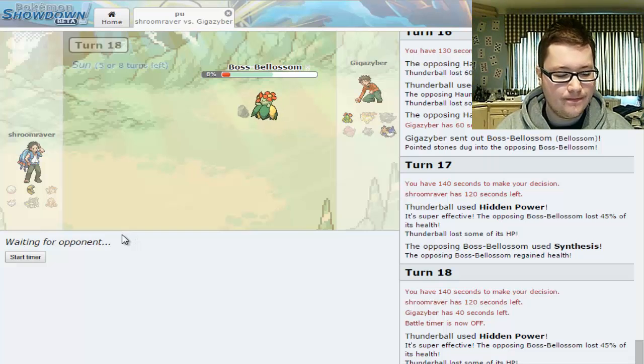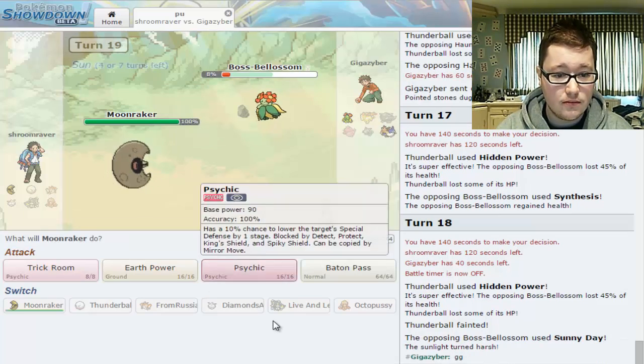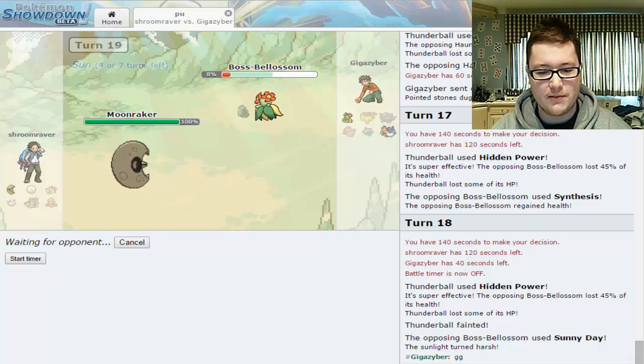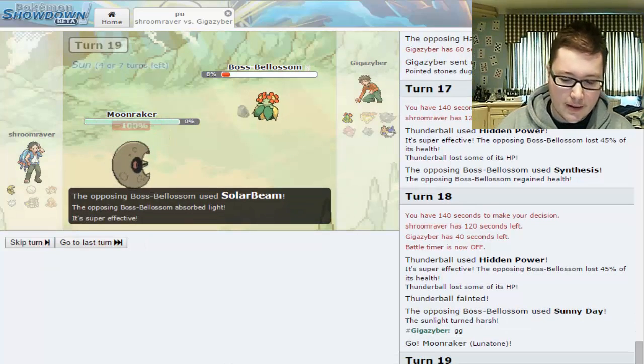Clearly he didn't have another STAB move. Yeah, it is GG. I might be Sashed but I'm not — I'm going to try and trick him. It's probably GG but we're going to wait and see. Max HP, 207 Special Defence. I'm not saying GG until the end of the game, but in reality it is. He doesn't know that I'm not Sashed. GG.